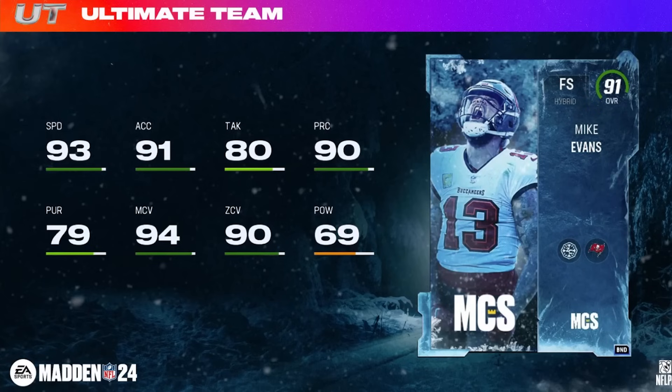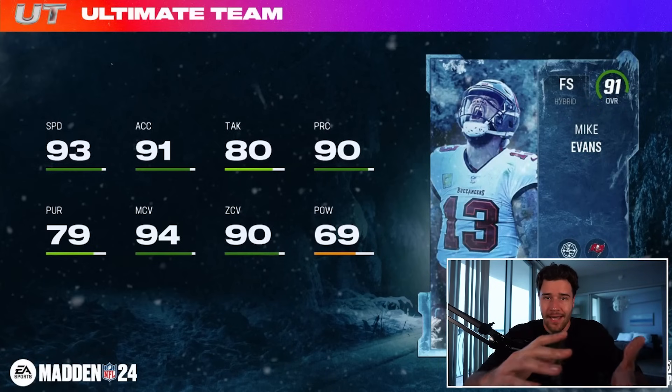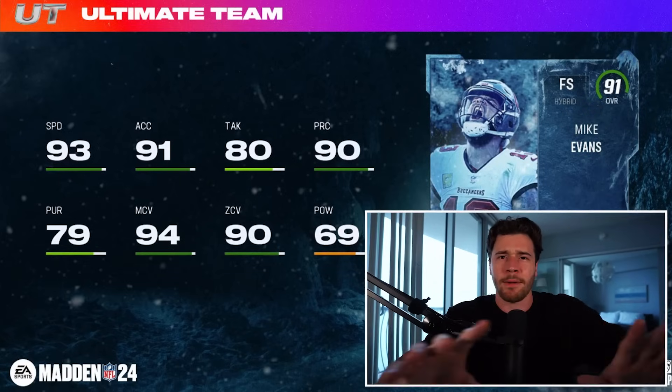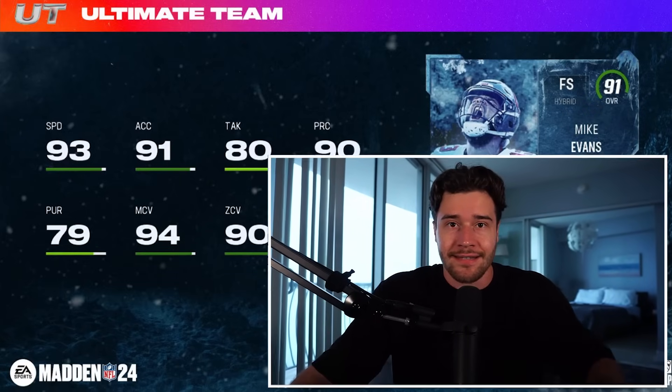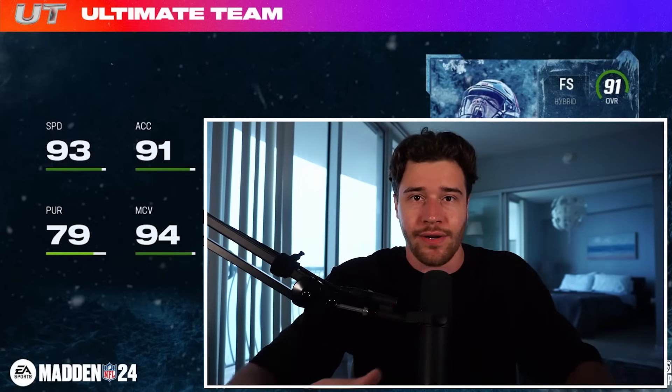The card, if you didn't already know, is Mike Evans out of position at free safety. This Mike Evans is a 91 overall MCS reward. We've had many MCS rewards in Madden 24. Let's take a look at the stats and talk about why I think this card is so good, how you can prepare, and how you can get him.